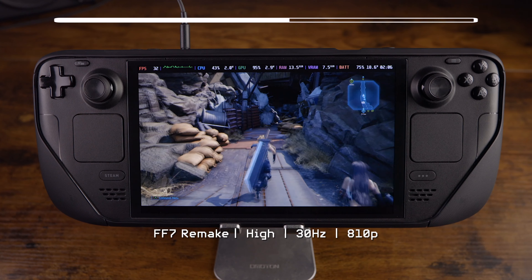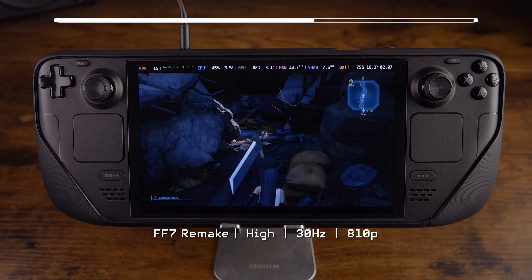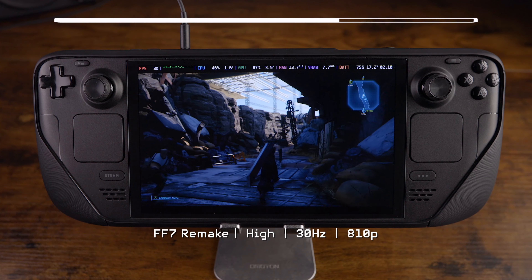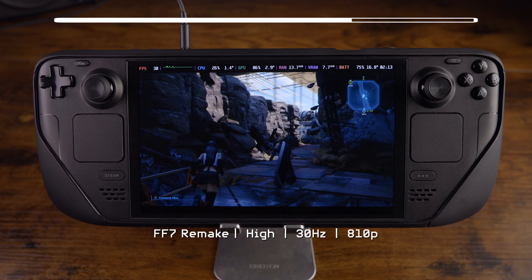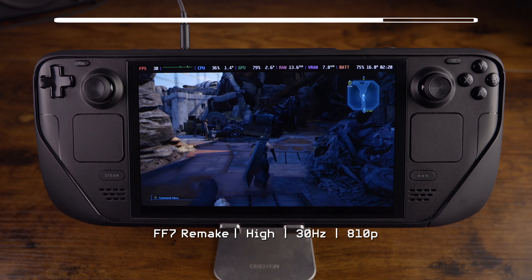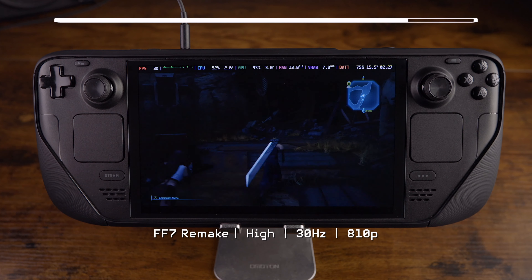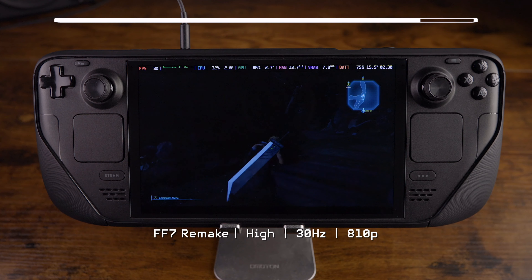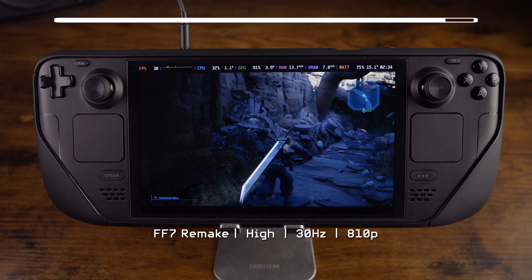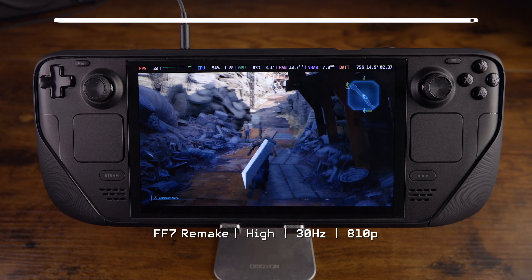If we get out of the crowded area into a smaller play area, I'm interested to see if it plays better. It does seem to still be struggling quite a bit maintaining 30 frames per second. Doing a little better now, but we're in an area where there really isn't much going on — and it's still dipping and jittering around. The OLED is just really not wanting to play this game at high settings.